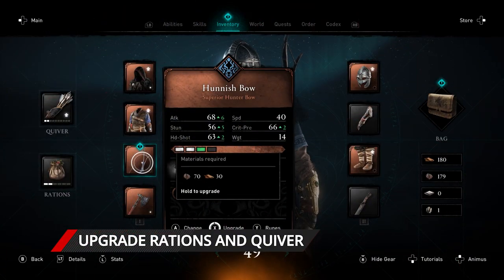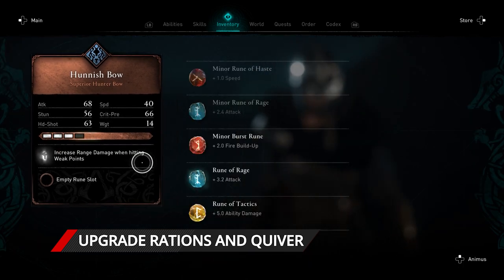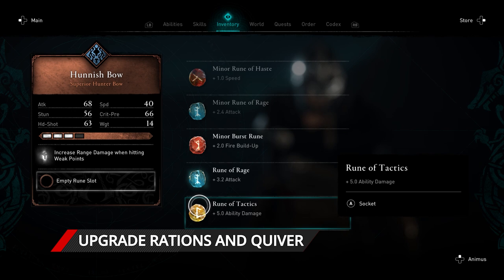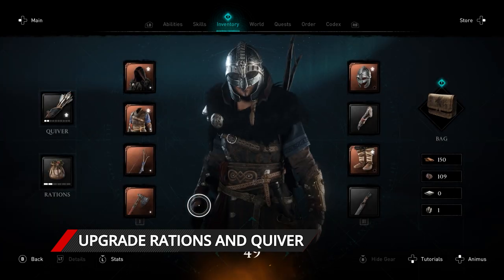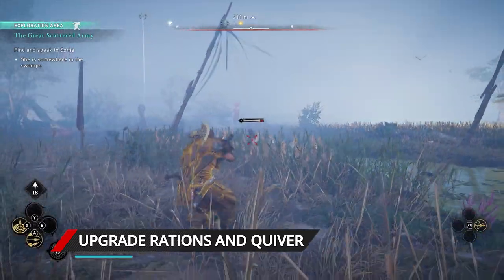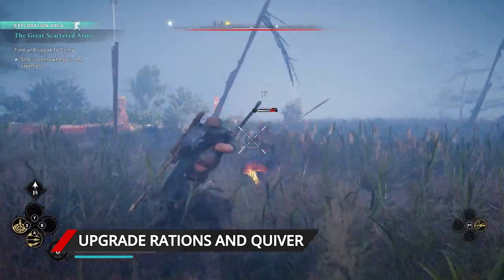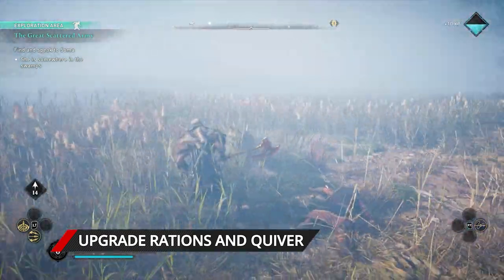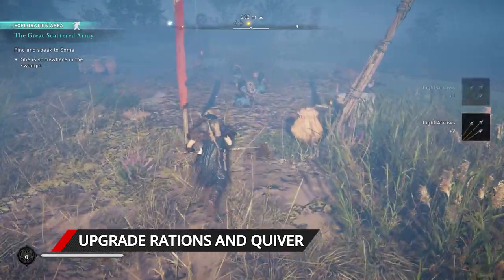Leather and Iron Ore are two of the most common resources in Valhalla. You'll mainly use them to upgrade weapons and armour, but don't spend all your resources on swords and shields straight away. Save them for expanding your rations and quiver first. It's best to start with rations, as every time you consume these, they'll give you a significant health increase. If you can have three of these at your disposal early on, you can avoid dying too often in combat.